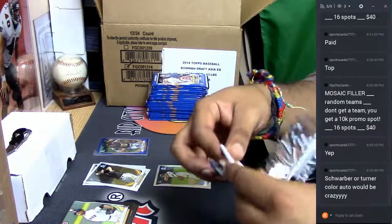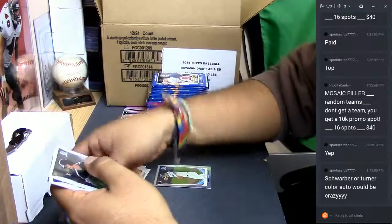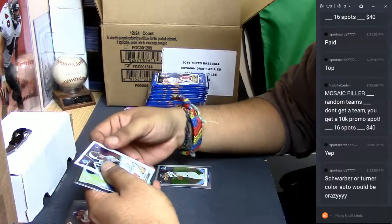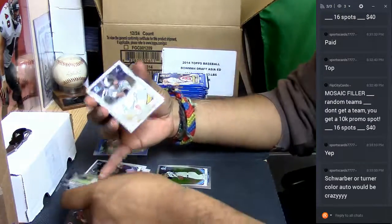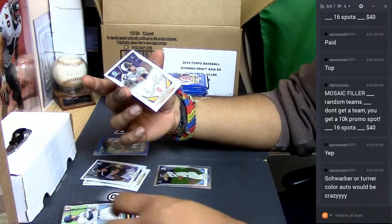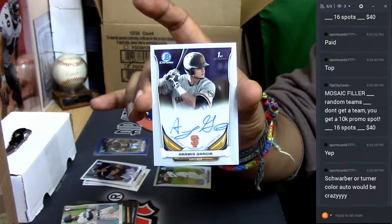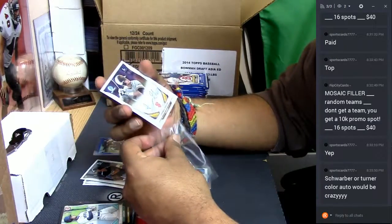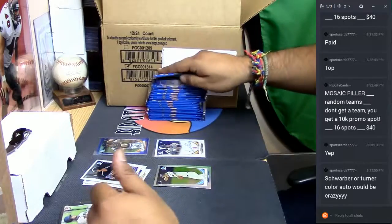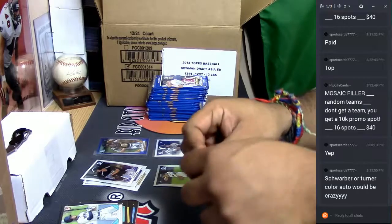If the Heat come back to beat the Celtics, that would be crazy. And if that happens, we're going to have to pull a Trey Turner or a Kyle Schwarber Color Auto here. I regret to inform you that we will not. But for the Giants, it is an autograph — Aramis Garcia. That's your auto right there, out of that box. Let's see if we can get some other color, maybe some other Schwarber Color or some Trey Turner Color.